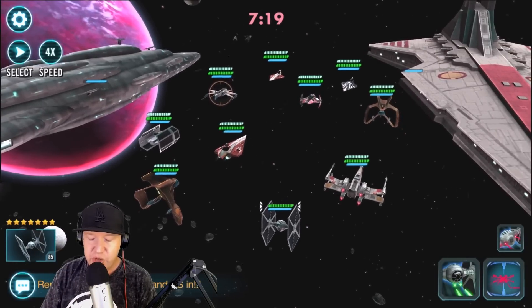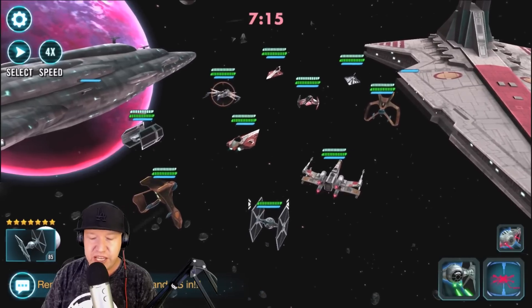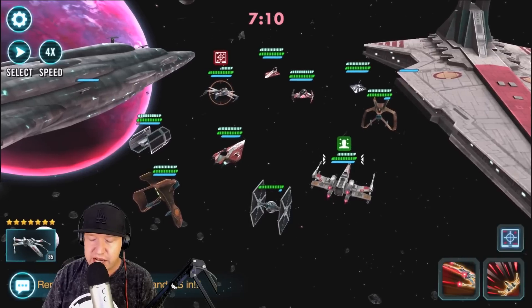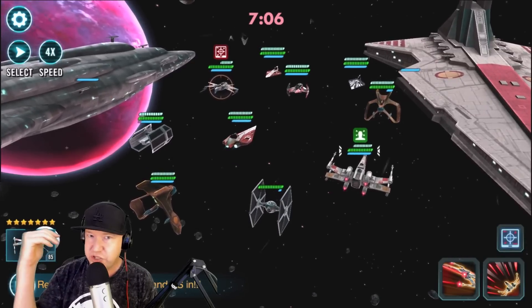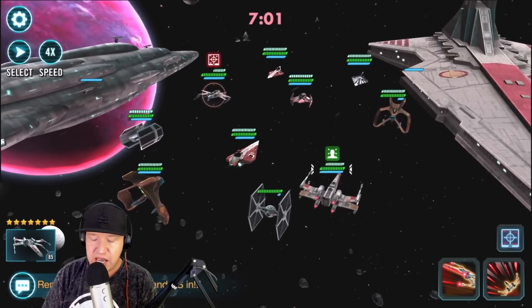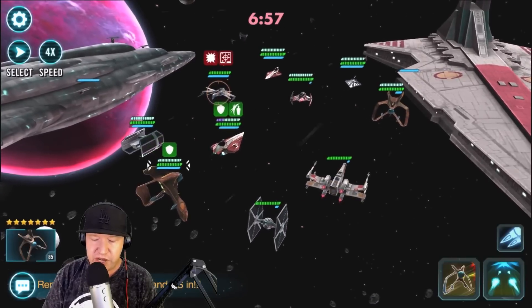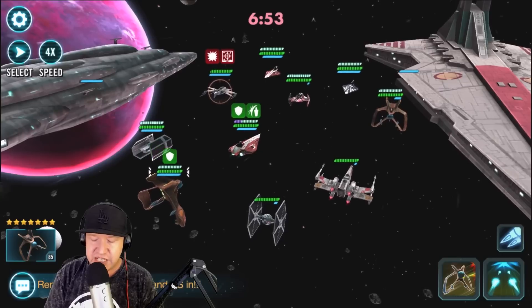I'm not going to use his special ability - I'm going to use his basic and hopefully get target lock. I got target lock, that's great. So now that I've got target lock, I've got the taunt. Now I'm going to start getting protection constantly. I think Biggs is the best ship on my team by far. I'm going to do the special attack and hopefully hit two people with positive status effects. I got two people there.